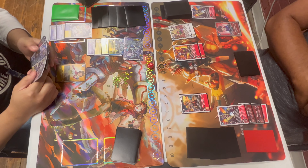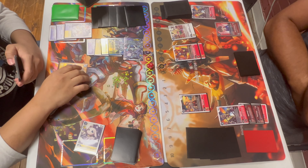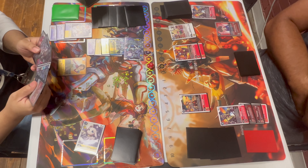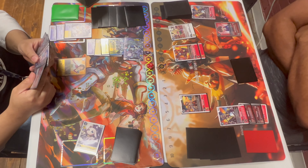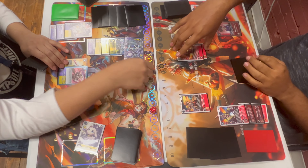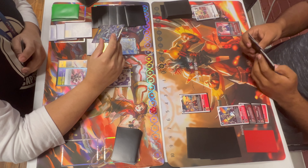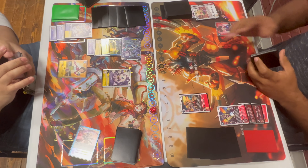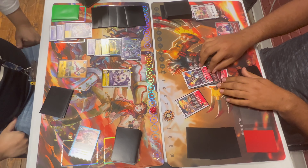No matter what, the Red Hybrid player is going to go to three this turn. The Mastemon player has six memory, probably going to hard drop something. He plays Flame Hellscythe, Flame Hellscythe — yep, kills the Burning Grey. I feel like it would be a little better to kill off both rookies because you're not really afraid of what the champion's going to do.